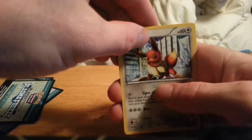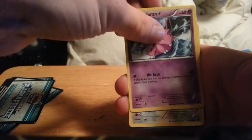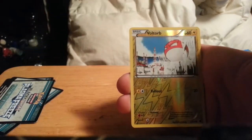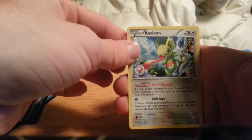We have an Eevee, Starly, Dratini, Nidoran, Rattata, Shadow Triad, Kakuna, Nidorina, reverse Voltorb, and a Kecleon. I probably have 15 Kecleons — it's obnoxious, I am so tired of that rare.